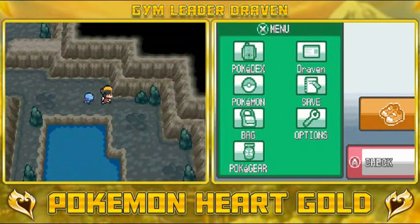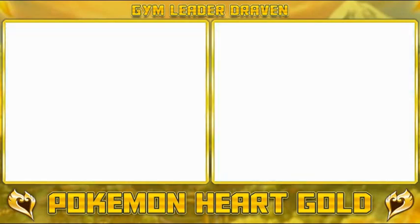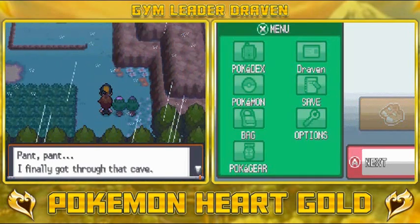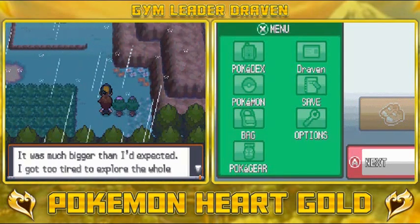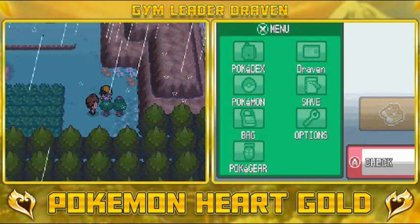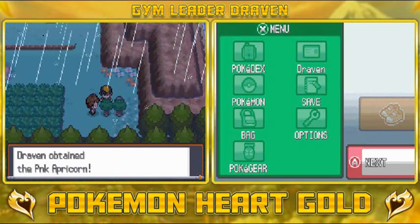Wooper, we need you to get some medical attention. We are finally out of Union Cave, and it's raining — so this is actually benefiting Wooper just a little bit. We found ourselves some apricorns — a pink apricorn and a black apricorn.